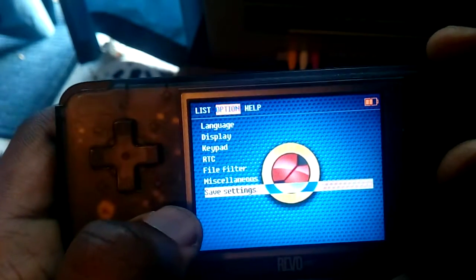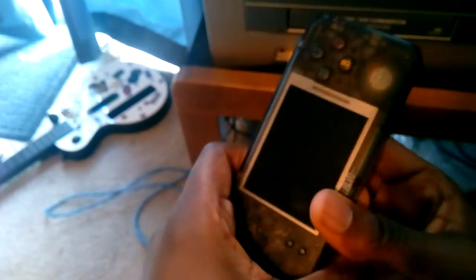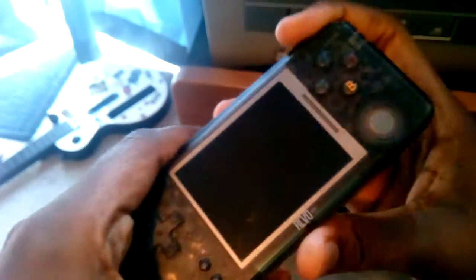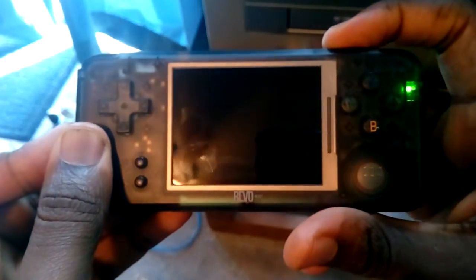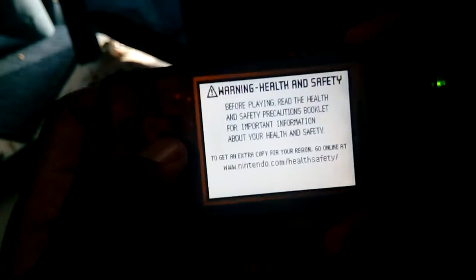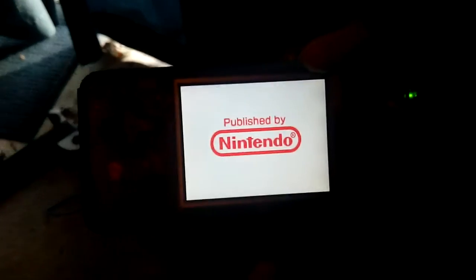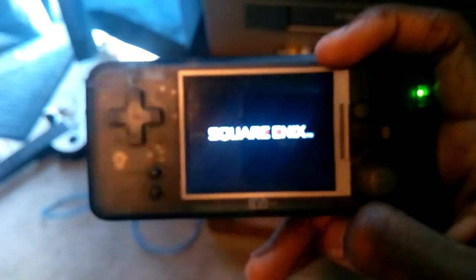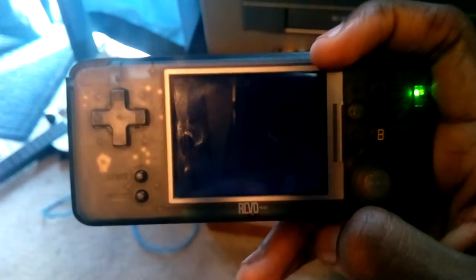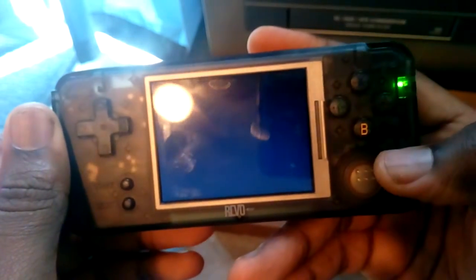I'm going to save the settings, then we're going to go ahead and put in Final Fantasy 6. Start it up — we have five seconds. We have to hold the button for a few seconds. Make sure we can get past the boot up. I'm pushing all the buttons so we don't get auto sleep, and the brightness is all over the place. And as you can see, it automatically went to sleep because it's been three seconds since our last button press.